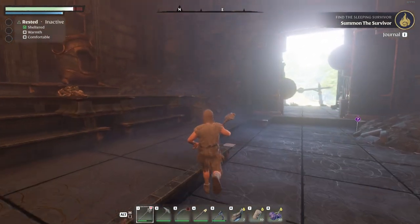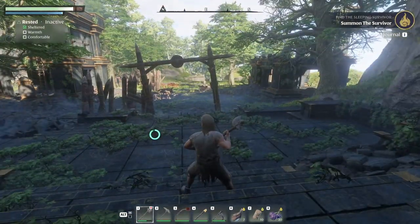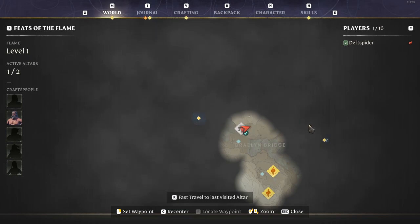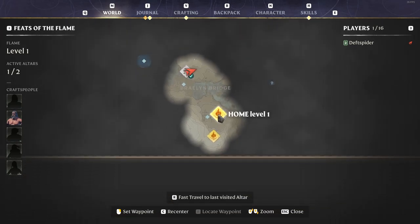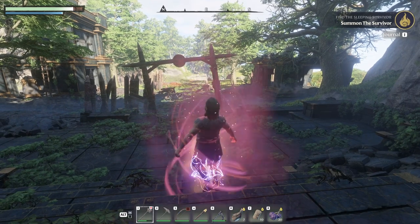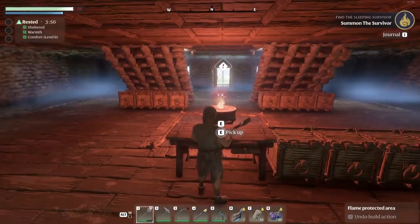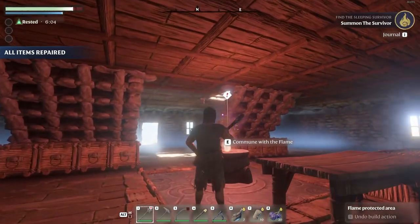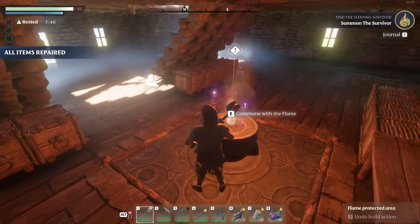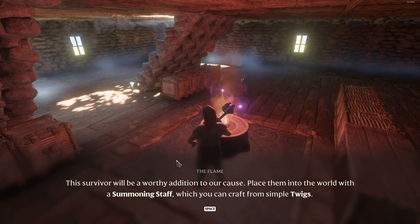From here you can run back to your base, or if you read the note here it tells you that you can fast travel using your map — press M for map. You can scroll out using your mouse wheel, see the quest notes and things we found. There's 'Home Level 1' — that's the current level of our flame. Click on that and you can fast travel. Now we're back home. When you see exclamation marks above NPCs or the fire, go talk to them. Let's commune with the flame. 'The survivor will be a worthy addition to our cause. Place them into the world with a summoning staff, which you can craft from simple twigs.'